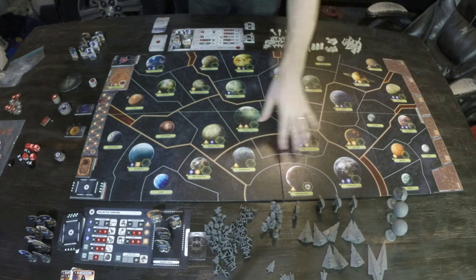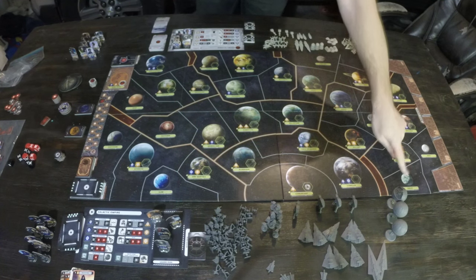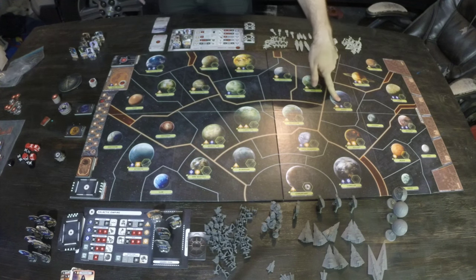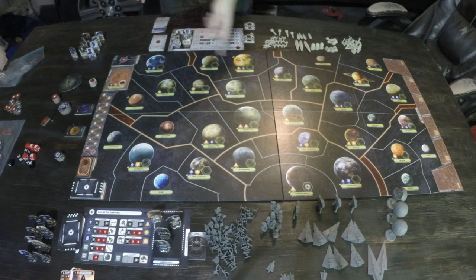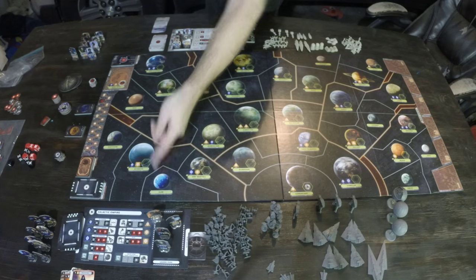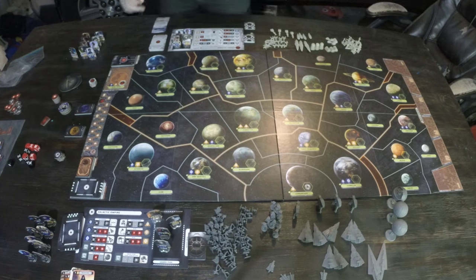A quick look at the game board: we have almost every popular system in the Star Wars universe. You've got Tatooine, Endor, Hoth, Naboo. You've got prequel worlds in here also — Mon Calamari, Nalhata, Dantooine, Ilum, where they get all their lightsaber crystals. You've got Ryloth and all these different worlds.